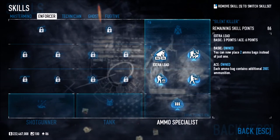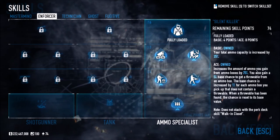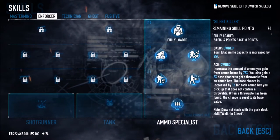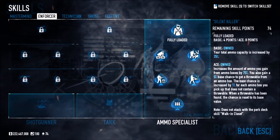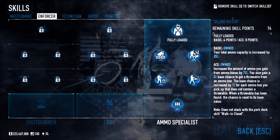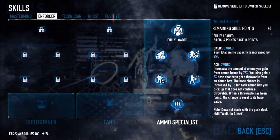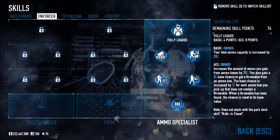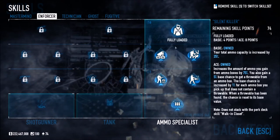Fully Loaded increases your carry capacity, and when aced it increases the ammo count you gain from ammo boxes by 75%. You also gain a 5% base chance to get a throwable from an ammo box, and that chance increases by 1% for each ammo box you pick up. So if you want a spare grenade, just run around picking up ammo boxes and you have a chance to grab another grenade — absolutely crazy. That covers Ammo Specialist.